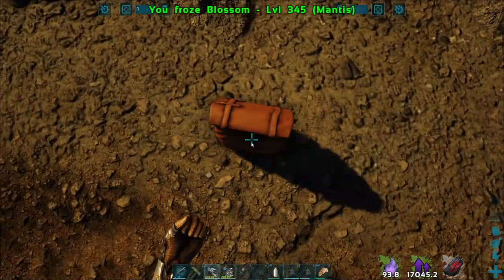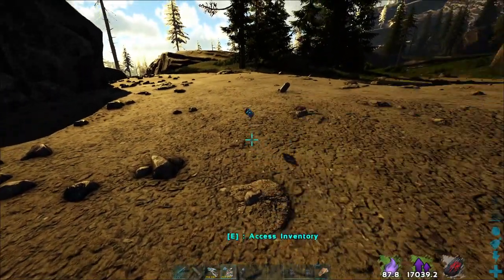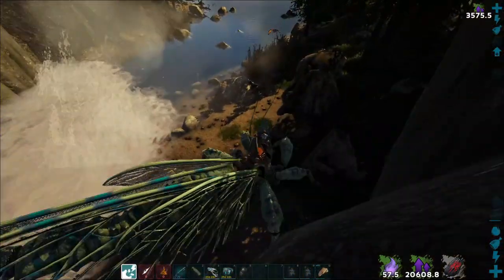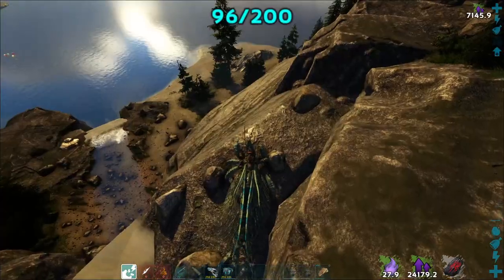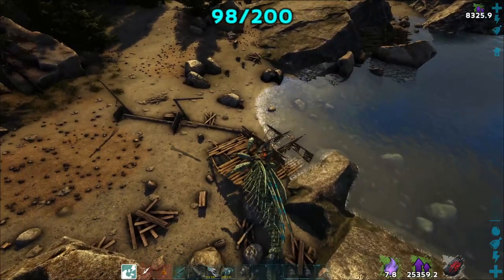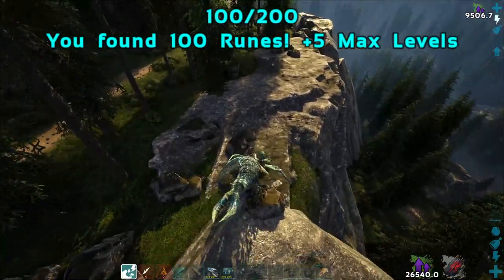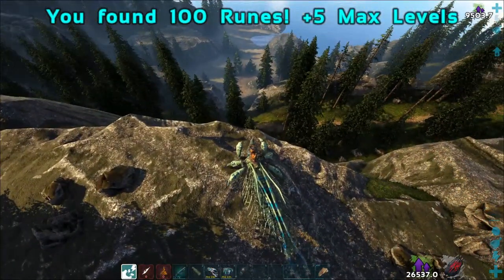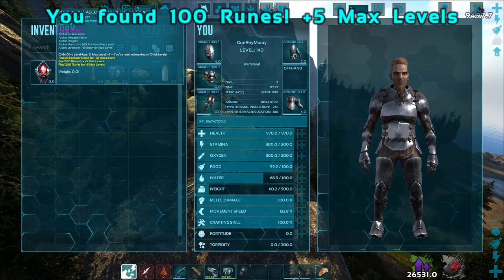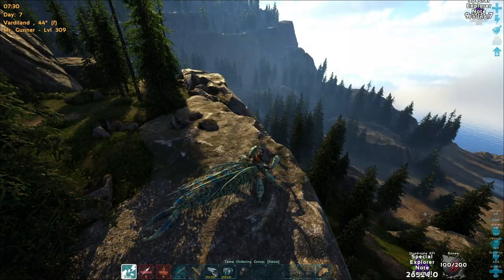Now we're going to cryo you up — you don't have to be on my hotbar anymore, and you can come out of your cryopod. I just got 90 — that means we have 10 more to go. That's 96, 97, 98. Here is 99, and there is 100 runes. Got a max plus 5 levels. Let's go! We got the first 100 runes.